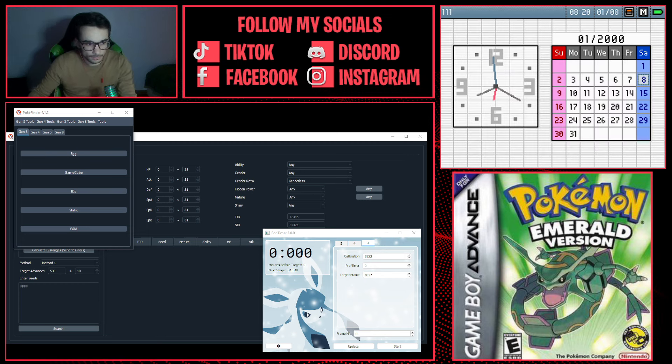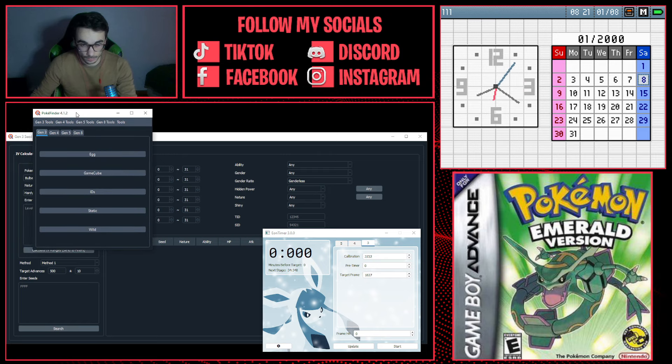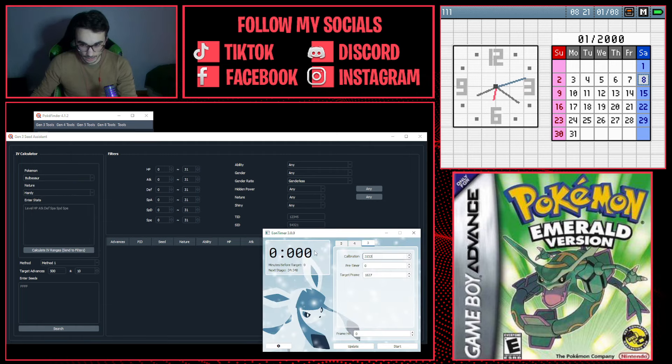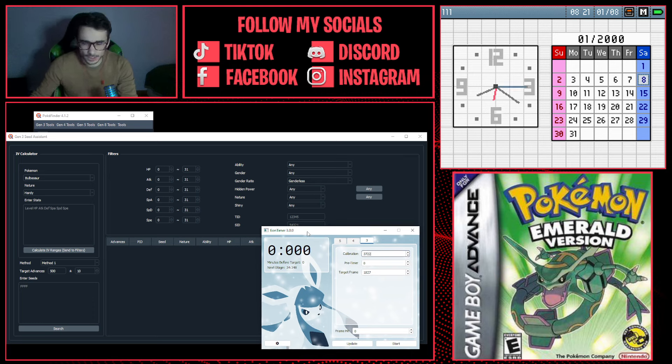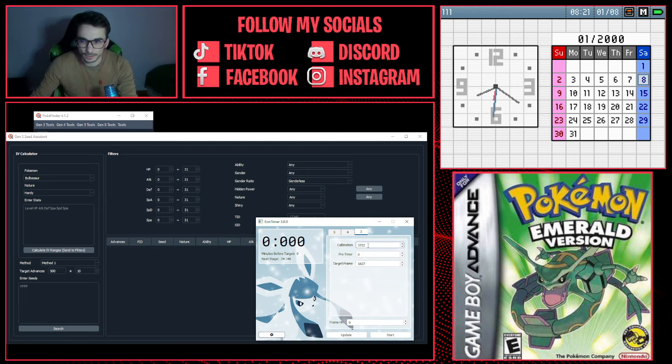Now let's go to the computer. You need PokéFinder — it's the tool we use to RNG manipulate — and you're going to need the Gen3 Seed Assistant and the Eon Timer. On the Eon Timer, select the Gen3 tab, and in the timer section select NDS GBA or GBA depending on your console, and leave everything as is. For calibration, leave it at zero, and for the target frame and the re-timer also leave at zero for now.